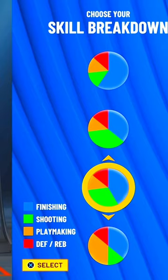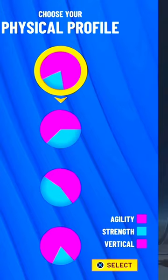To start off, make it a point guard. Left hand or right hand does not matter at all — go with whatever you like more. For the pie chart, go with the third pie chart, the one that is more blue than green.